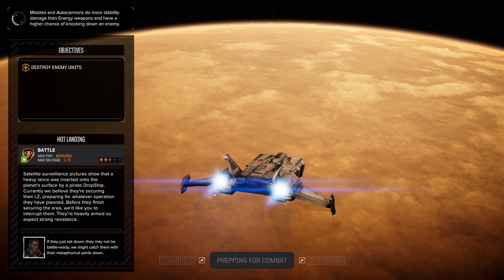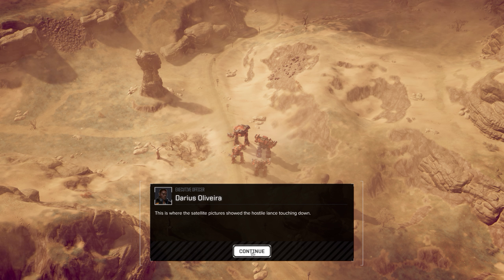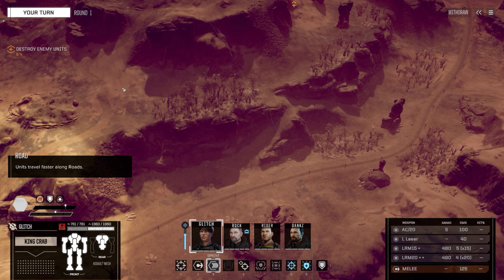Let's go kill some pirate mechs. I'm not expecting a lot of resistance — at most there will be like one heavy and a few mediums, should be quite easy. The only problem is it's hot and we might overheat a little bit, but I really don't expect any trouble here. Command interface initiated. They're quite far away — well, we fought here before. Let's just go up.